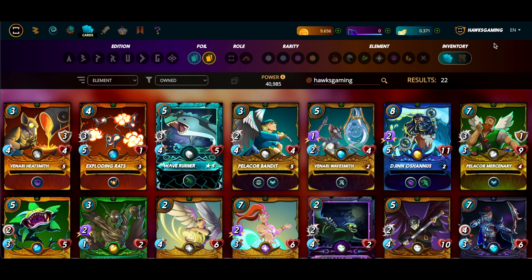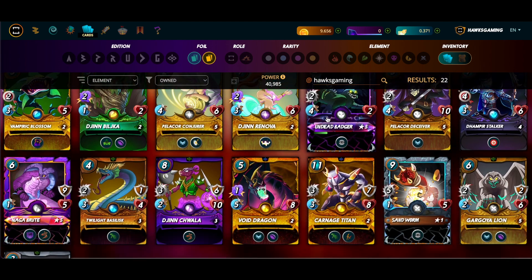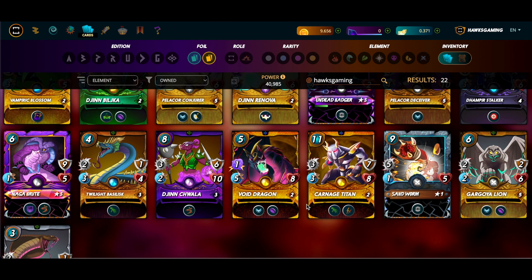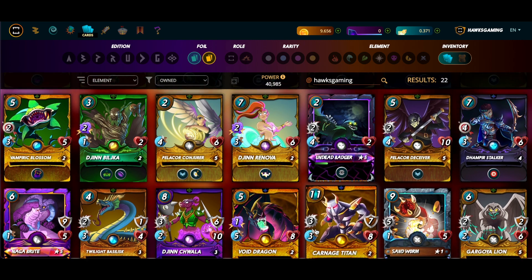This account has actually been through a lot — at first it was a grind account, then when they switched the reward system I used it as a full rental account to farm rewards. With the recent changes it's been less profitable, so it became a ghost account. But now I have another purpose for it. I eventually want to turn this into a silver account, and on my way there I'll use it as a rental account automated through Splinter Rents. I sent over duplicate gold foils and cards I never use but don't want to sell — including two recent gold foil legendaries that can earn rental income instead of sitting idle on my main Hawks 21 account.